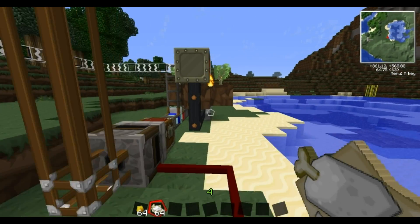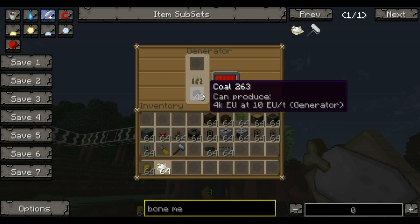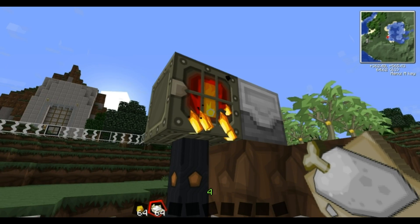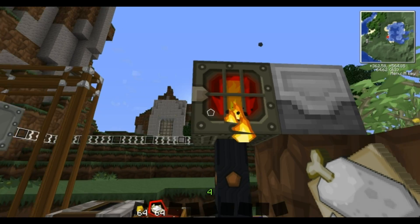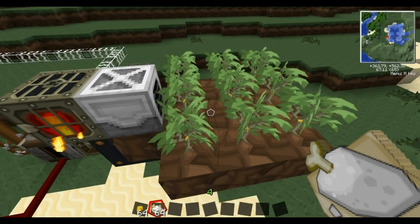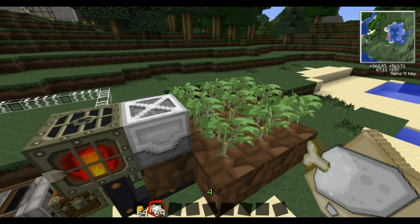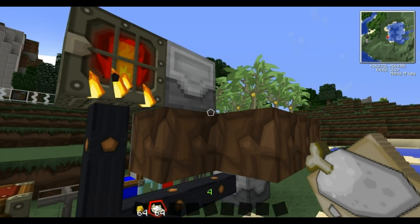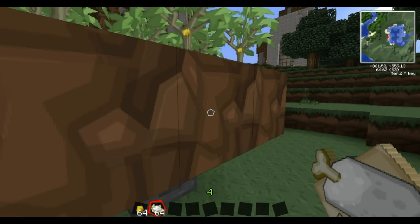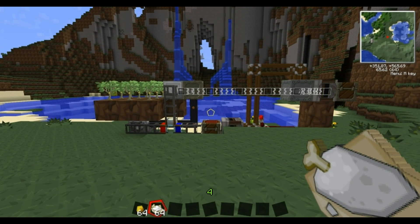Now for this, obviously you do need to power it constantly. Just in this process if you use six coal — now there are infinite energy generators which I'll do another tutorial on. And you can even do an infinite charcoal generator using exactly the same system, which I'll do another tutorial on at a later date. So anyway, that's the rubber generator. I hope you enjoyed. Bye bye.